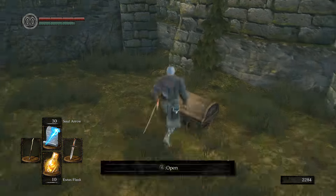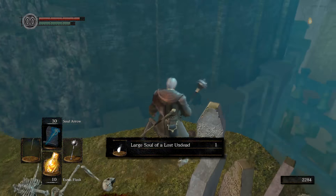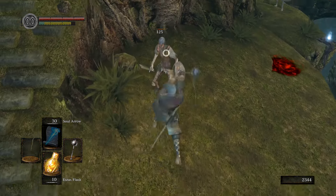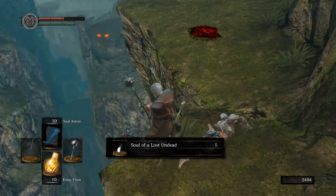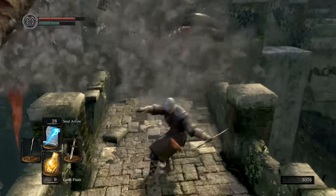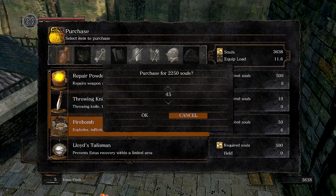Collect everything around Firelink and make the Morningstar your new temporary weapon. Head to Andrei, killing the enemies along the way and grabbing all the souls. Stop by the Undead Merchant and buy over 30 Firebombs and the Residence Key.